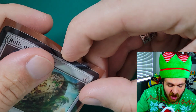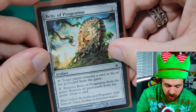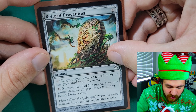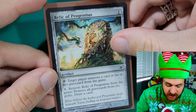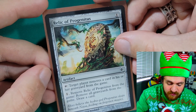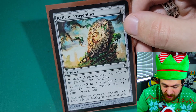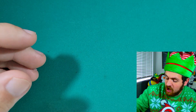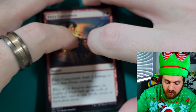The final card in the main deck: one copy of Relic of Progenitus — a one mana artifact. You can tap it to make a target player remove a card from their graveyard from the game, or pay one mana to remove Relic of Progenitus from the game and remove all graveyards from the game, then draw a card. A main board Relic of Progenitus is always good in pretty much any format because if you have an opponent playing a graveyard deck and you play graveyard hate in game one, they pretty much just automatically lose. We're running one copy in the main board and two copies in the sideboard.